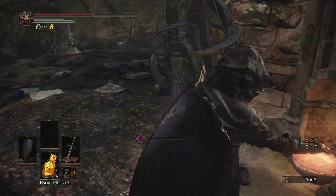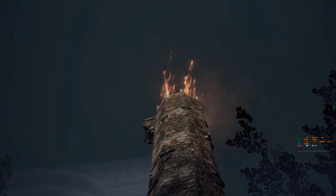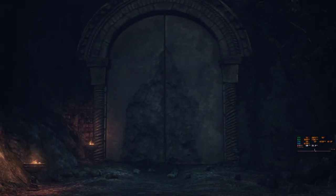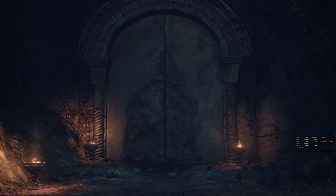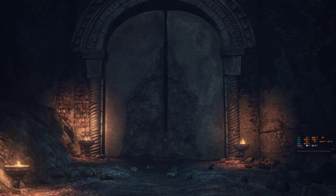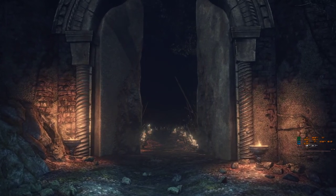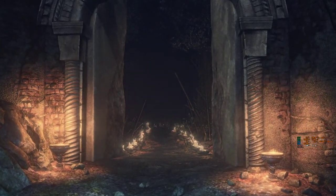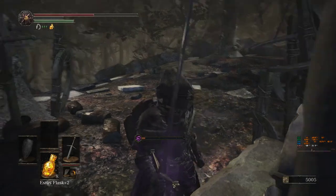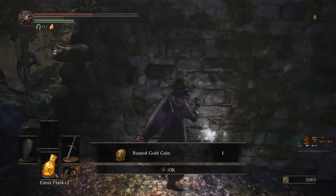This is the last flame we have to extinguish or light, however you want to see it. The boss gate should be open now — yes, the door is opening. That's one huge door. At this point you could fight the boss if you want, but we still have to gather a lot of items in this area. There's also an item behind here — a rusted gold coin.